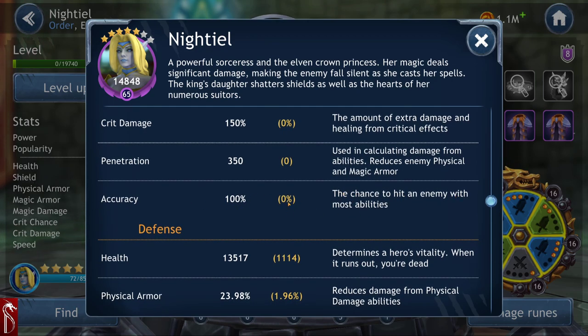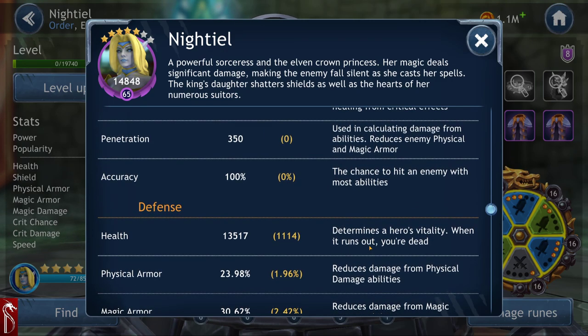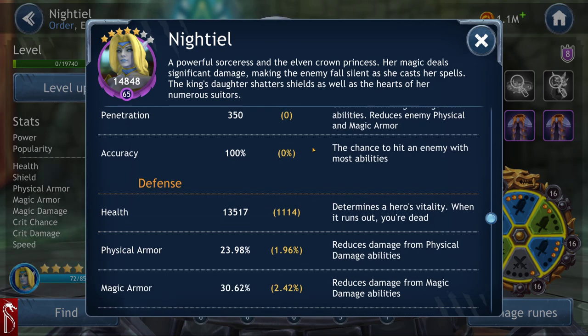Accuracy is the chance to hit the enemy — at 100% there are no bonuses. Dodge in this game is very prevalent. Ken Lee, for example, seems to dodge all the time when I'm attacking him, while my Ken Lee doesn't dodge as much. I'm assuming accuracy and the enemy's dodge stat work together to determine how often you're going to hit that character.